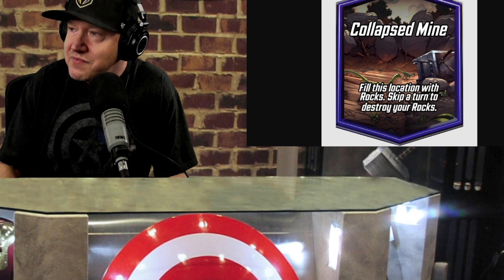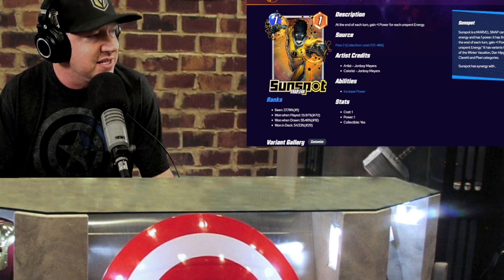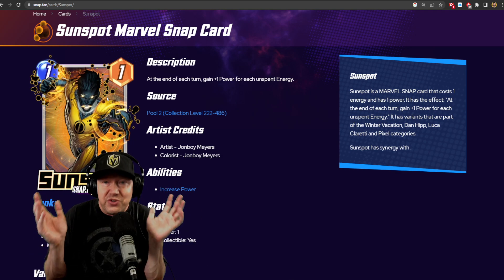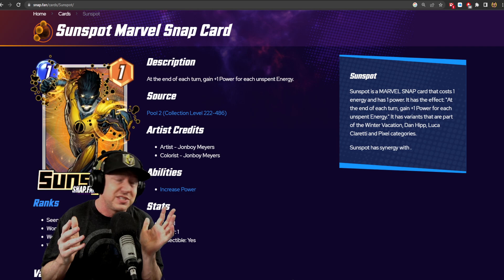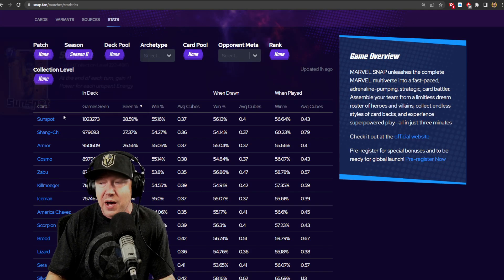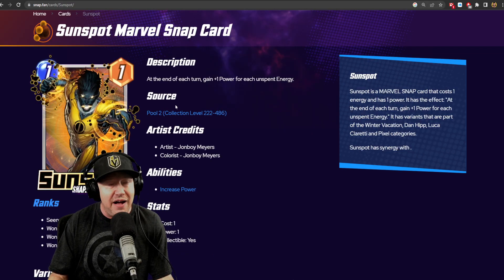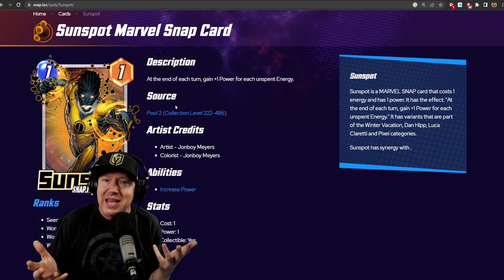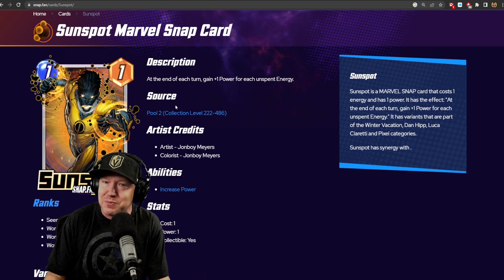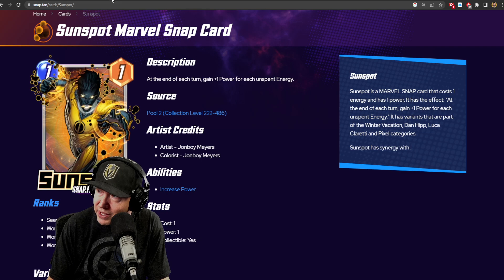There are some super obvious cards that are going to synergize well with this location. One of them is Sunspot. Sunspot is the best one-drop, in my opinion. The best one-drops in the game are Sunspot and Iceman. Sunspot is the most popular, most played card in the game right now. You skip a turn, you get soak, you get power. This is an obvious no-brainer. I'm going to squeeze Sunspot into some decks I don't normally play him in — he's just a great plug-and-play card.